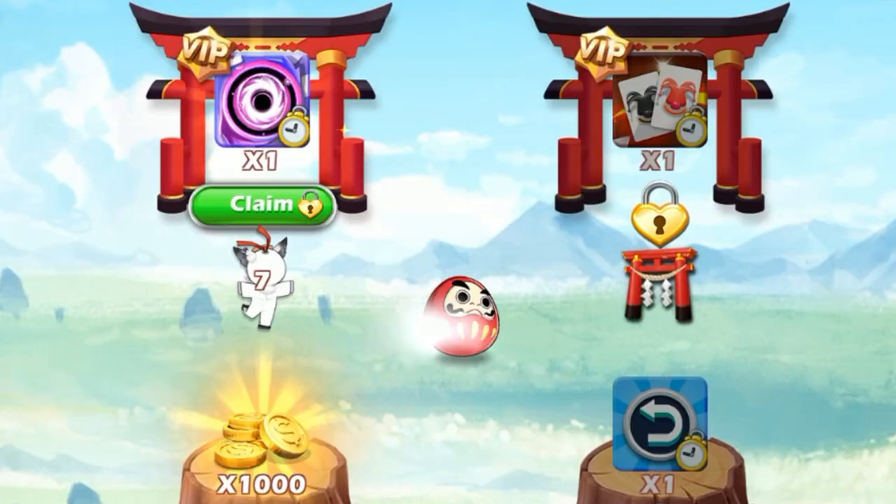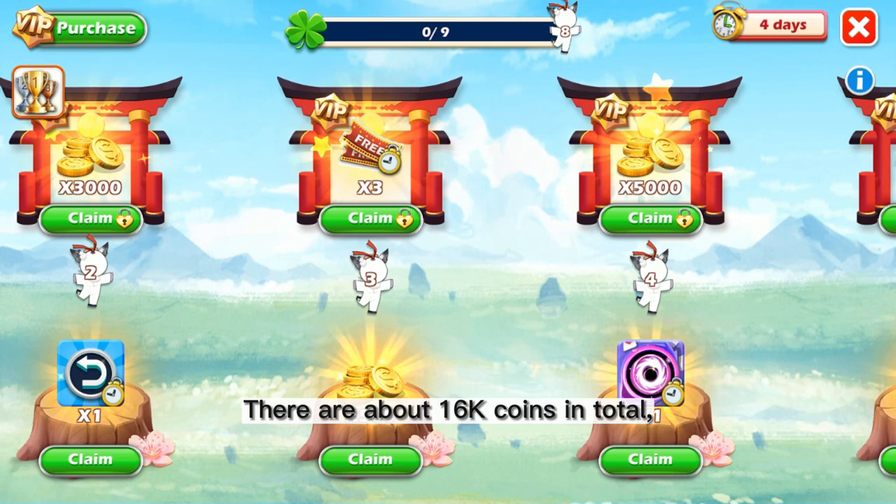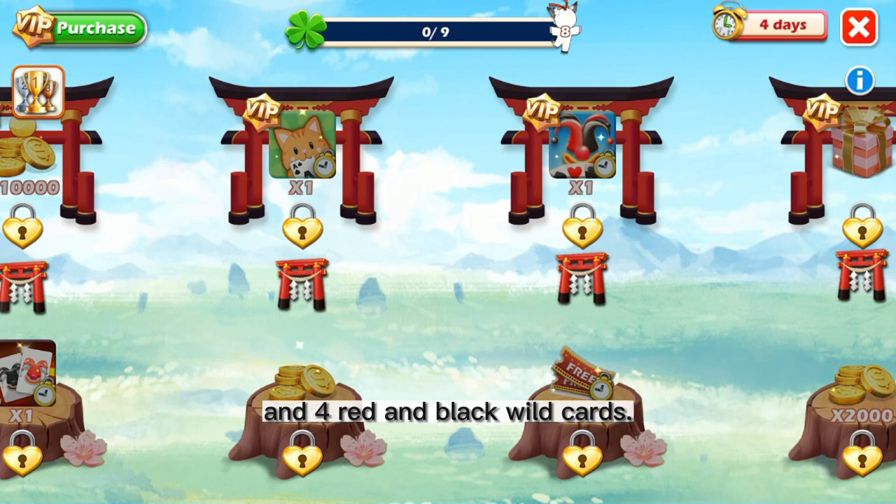The battle pass event starts every Saturday and ends on Sunday. I can usually complete all the free rewards. There are about 16,000 points in total, 2 black holes, 5 tickets, and 4 red and black wild cards available as free rewards.